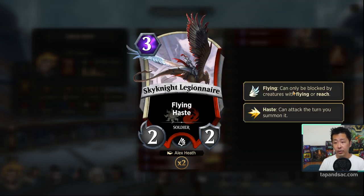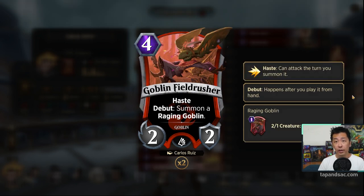Two copies of Skynight Legionnaire because it has flying and haste, so basically it's like a free attacker. If you have two attackers already on the board and on turn three you cast this, then you can bring Gideon onto the battlefield and deal more damage. I also added in a Goblin Field Rusher just for this event — it's four mana for a 2/2, but you get a free Raging Goblin, which counts as a second creature. So for four mana you get two attacking creatures with haste.